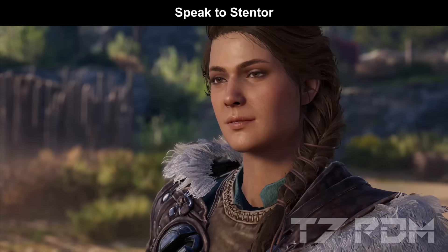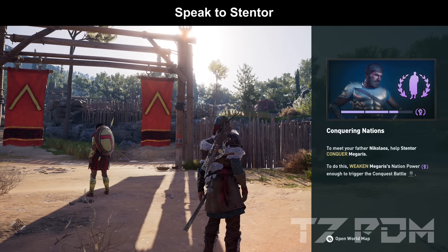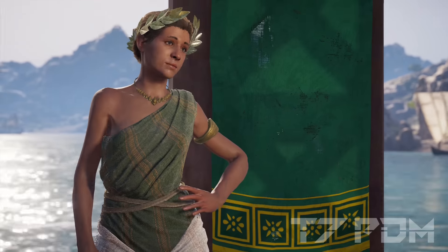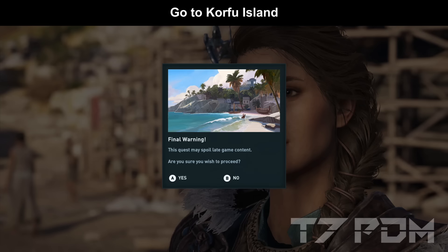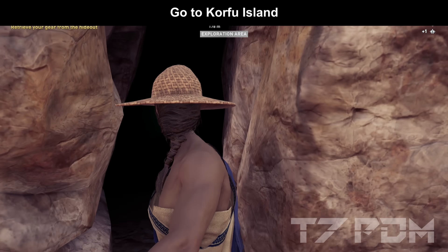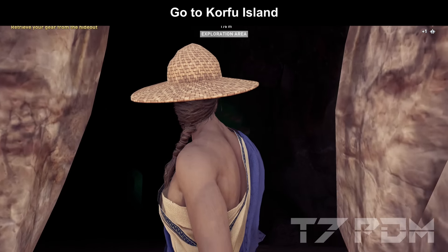Speaking of Megaris, once you reach Megaris you have to speak to Stentor. After completing the Stentor conversation, you will immediately unlock Corfu Island — that is the purple quest marker on Cephalonia. Fast travel back to the dog, speak to the woman, ignore the warnings, and then simply collect your clothes when you are on Corfu Island. Report back to Barnabas and that will allow you to free roam the whole island.